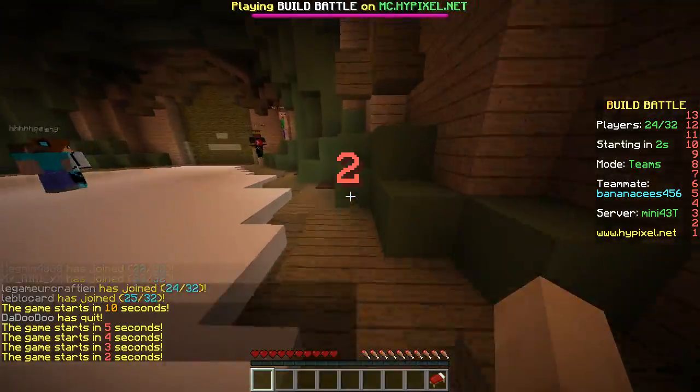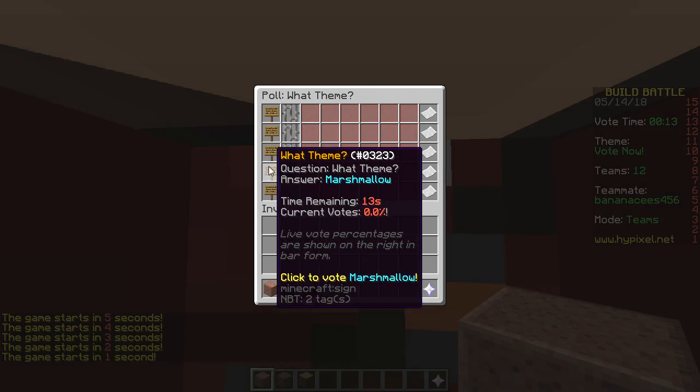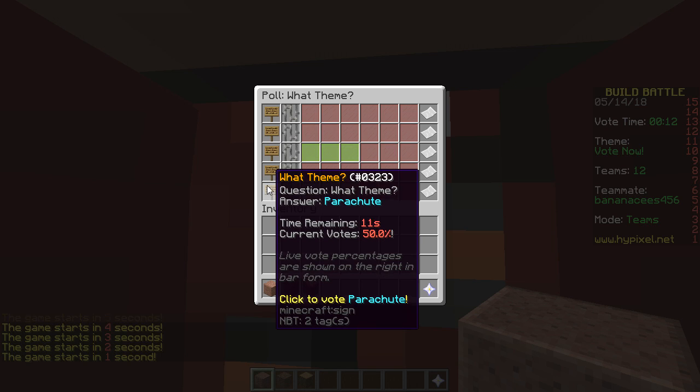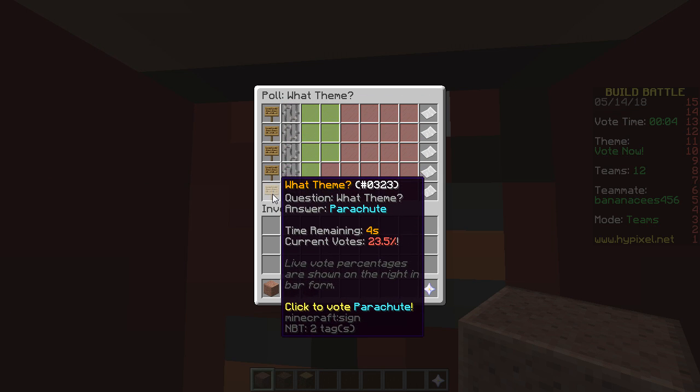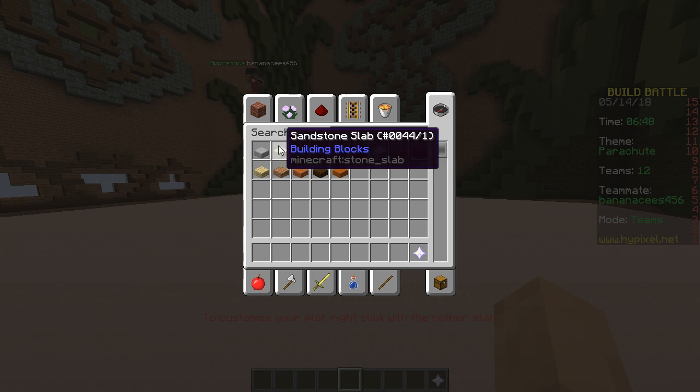First round, only slabs. Cherry, donuts, the wizard, marshmallow, parachute — not donuts, not cherry. Oh, which one? Parachute. Hey, parachute.